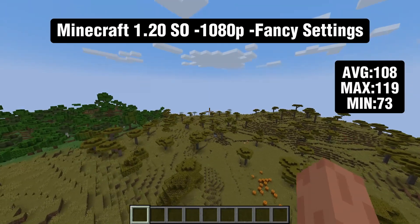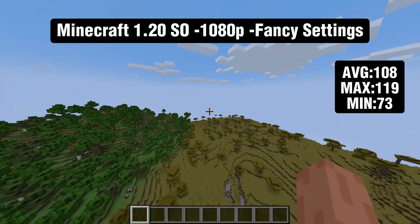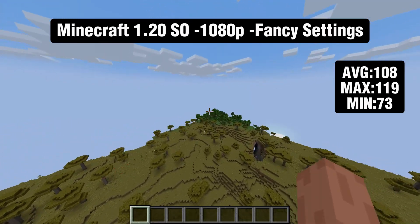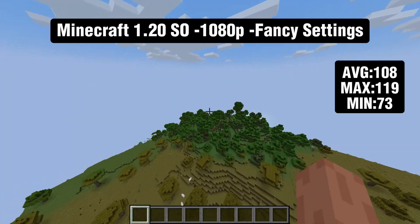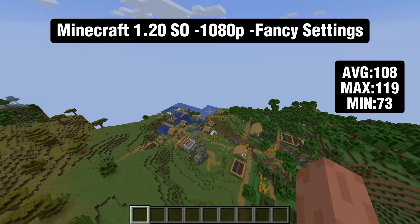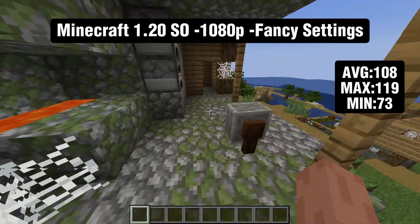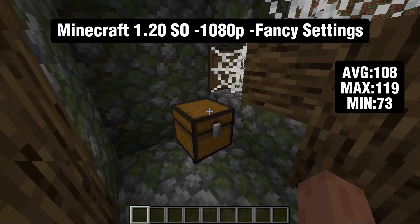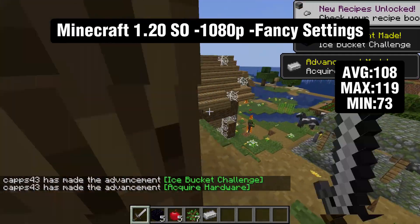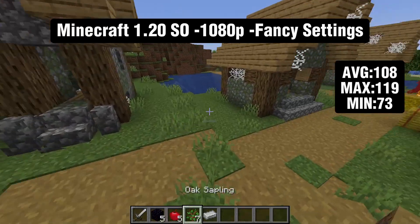The last game is Minecraft 1.20, the newest version, running with Simply Optifine for best performance. We're averaging 108 FPS and only dipping to a minimum of 73. I put an FPS cap of 120 so it wouldn't get stuttery. This turned out really well — very playable, and you might even be able to run some light mods. This was also the only modern title I was able to play at 1080p. Minecraft can pretty much run on anything.